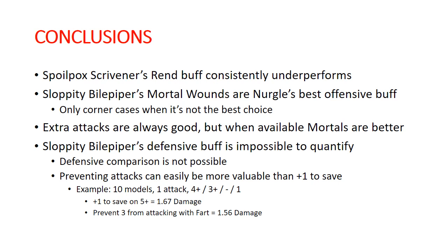General conclusion: Spoilpox Scrivener's rend is consistently not a good option out of all the offensive buffs — it's always the worst one. Sloppity Bile Piper's mortal wounds are generally the best buff to give to your units, and overall they're probably the best buff that Nurgle has in its arsenal to hand out. There are really only small corner cases where it's not your best choice. Extra attacks are always good, but when you have the mortal wounds available from Sloppity Bile Piper, those are usually going to be better.